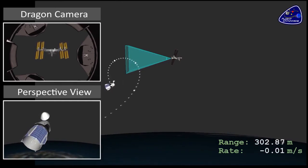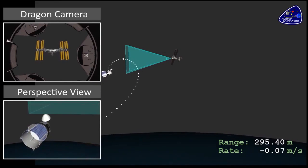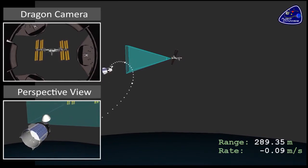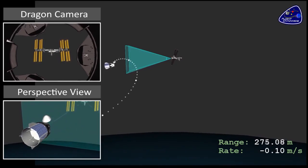That's the path they're predicted to follow if there are no thruster firings, and they want to make sure that doesn't intersect with the space station until they are absolutely ready to dock. So they're carefully using thruster firings to push them up into this location in front of the station.